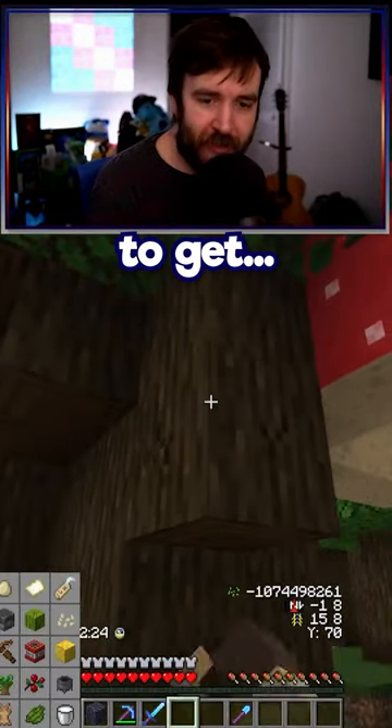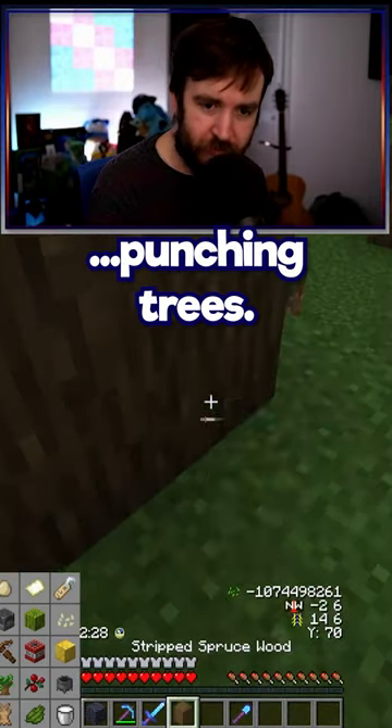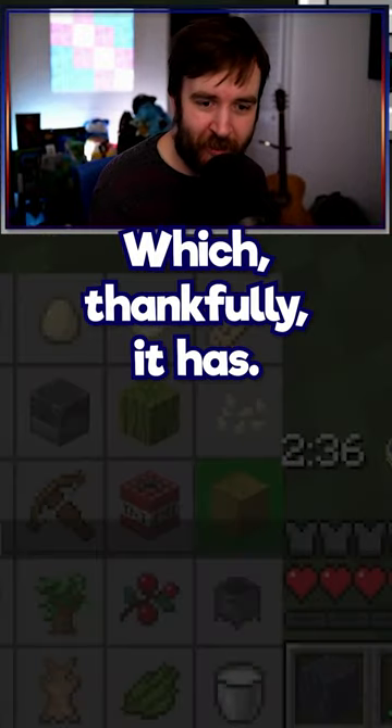We're not going to be able to get any kind of wood from punching trees, except a dark oak log like this ends up dropping a different type of wood — which thankfully it has. We're on the board!